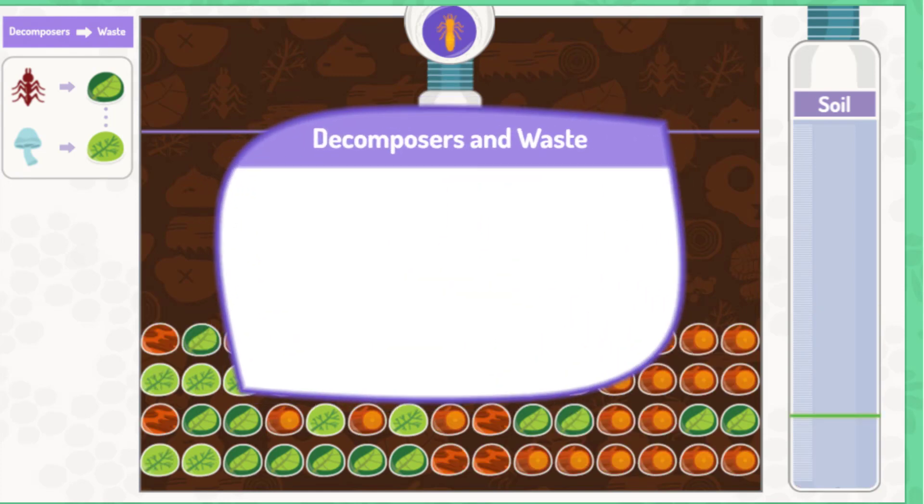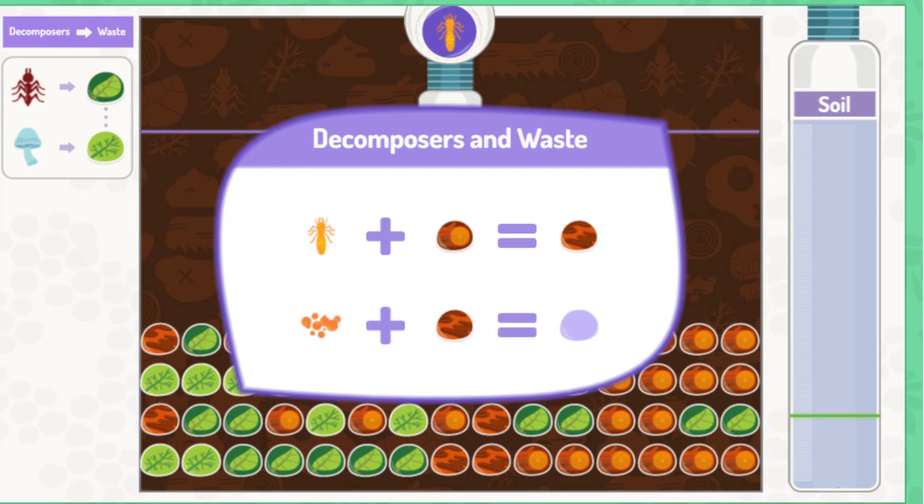Here are some more decomposers and the waste they break down. A decomposer called a termite eats away at wood, like dead logs, and breaks it into tinier pieces. Microscopic decomposers called actinobacteria eat these tinier pieces, making rich soil for the jungle.